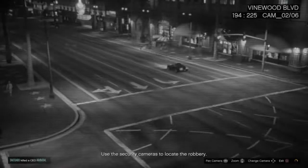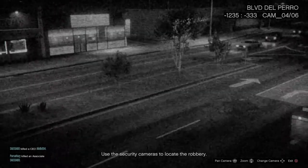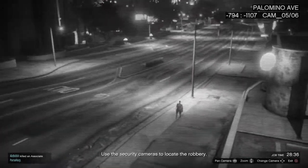Hey guys, it's me again, and as you know from the title, today we're making a video about the first client job you get from buying the Terabyte. These missions are led by Page Harris, our associate from the original Heist update. As you can see on screen right now, we're supposed to find some bank robbers trying to rob a branch of Fleeca Bank. We scan each bank throughout Los Santos to find which branch is being hit — there's gold involved — and Page will tell us what to do next.